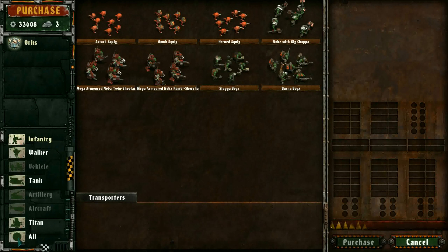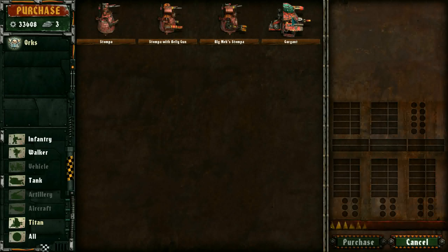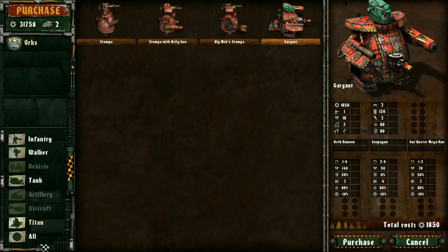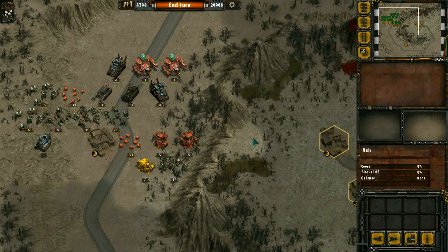We're supposed to be buying some Titans. So we're gonna go for Gargants. That's really ugly. I'm gonna get two of those. Always get two Gargants if you can.